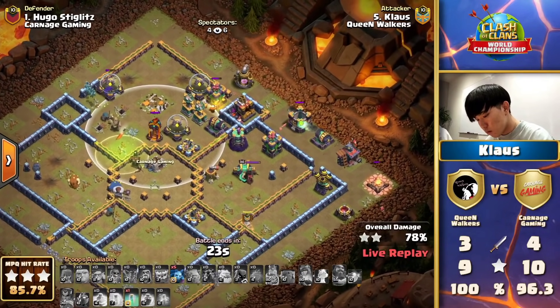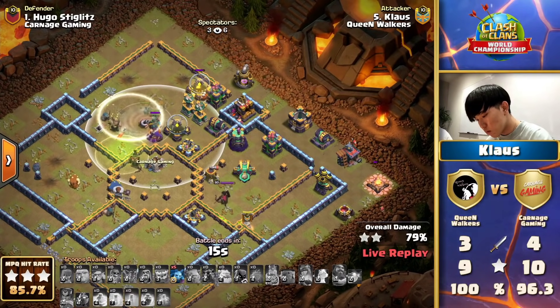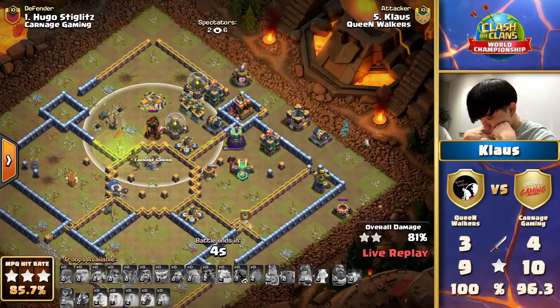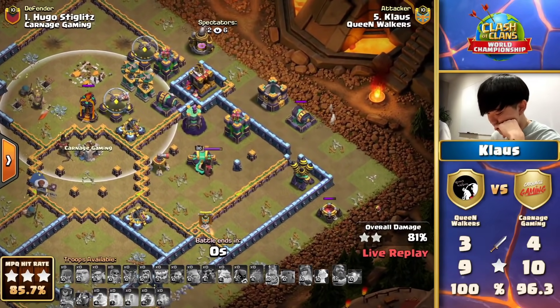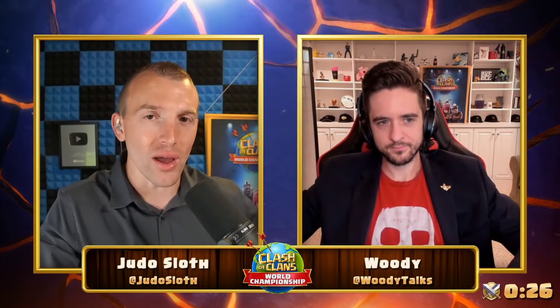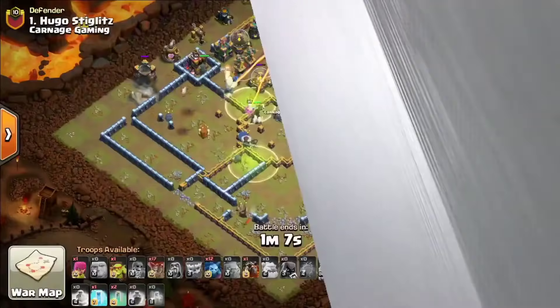This is just going to be too much. I was feeling hopeful when he finished off the multi-target inferno in the center — that's so often been the end point for raids against Hugo Stiglitz. But nonetheless, we're going to see the first time Carnage Gaming has successfully defended against the Queen Walkers. That plan was incredible — charging all the way through — but he didn't have anything left over to haste the balloons out from the poison. He did have to start the Loon early. I feel the blizzard at the start just held him up a little bit. That hero push was incredible but at the end of the day it did not happen for him.